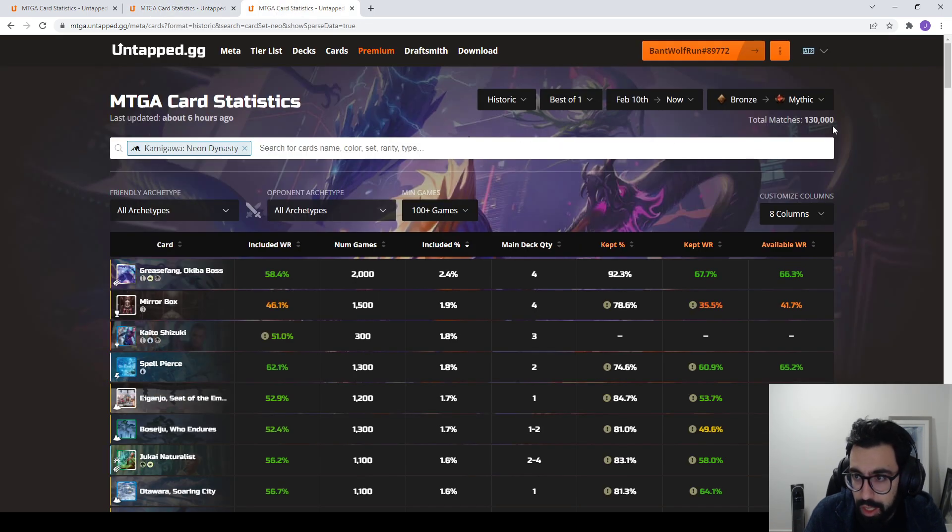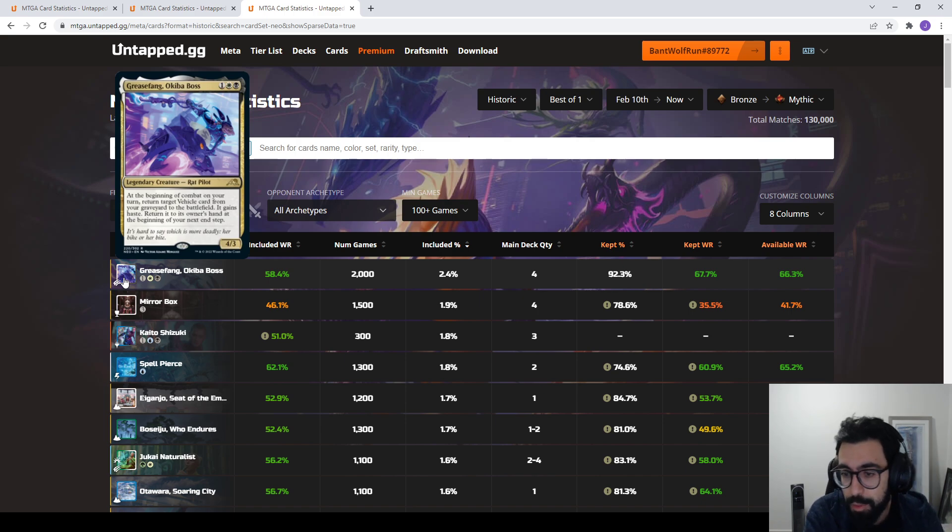Moving to Historic Best of 1 — Best of 3 is a little slower to build up data. The most played card is Grease Fang, Okiba Boss, and this is because of the Parhelion II combo. Parhelion II is an 8-mana artifact vehicle — when it attacks, you get to create two attacking 4/4 Flying Angels. So as early as turn 3, or even turn 2 with the right combination, you can hit your opponent for 13. I do have a video on that deck in action.